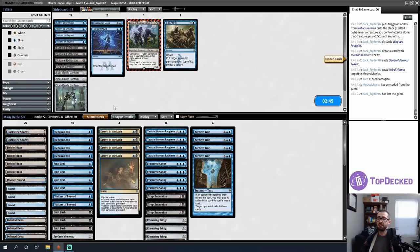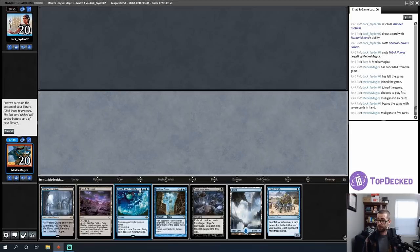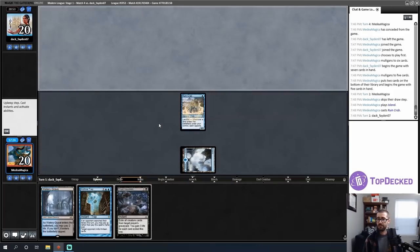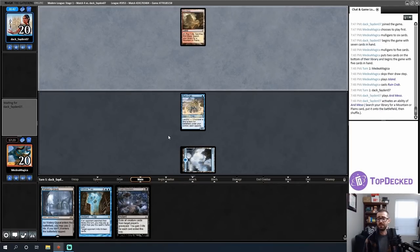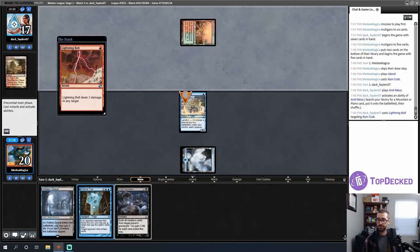I like how I boarded. I'll run this back. This hand is a no-lander, back it goes. This is a one-lander — not great. I'm worried about missing land drops and dying before reaching my three-drops. I'll keep a land-heavy hand and pitch the Field of Ruin. I feel like I'm the underdog here — my opponent is slightly faster, and being down this many cards from mulliganing makes it unlikely I'll get where I need to go.